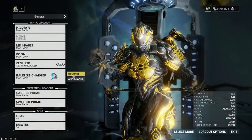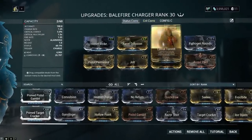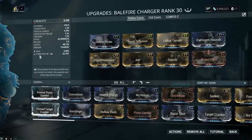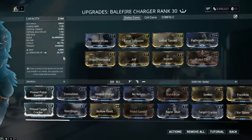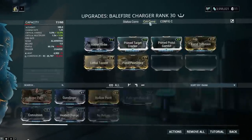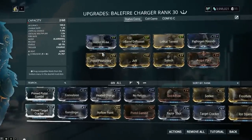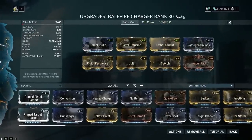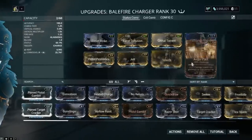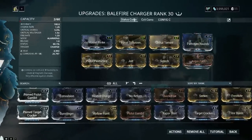Moving on to the Balefire Charger build. This is the most standard build, fairly easy. This is your typical pistol build: Hornet Strike, Barrel Diffusion, Lethal Torrent - like we've seen 101 times. Pistol Pestilence and Pathogen Rounds to add corrosive, Jolt to add more corrosive, Scorch to add heat, and Augur Packs to round the whole thing off with more damage. Fairly simple. I tried the crit build - it was awful. 13% crit, don't do that. It's not worth your time. This is definitely the build to go for.